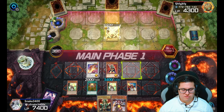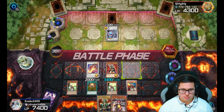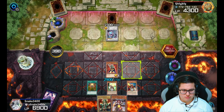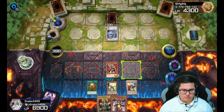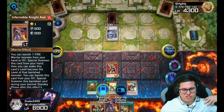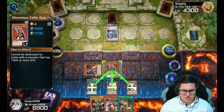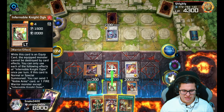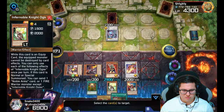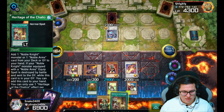Sun Dragon activates his own effect — very nice, brings that out. But this is why we have the other card we banished earlier. We're going to special summon him back — yes sir. Infernal Noble Knight, we're going crazy. That's why this deck is good with the rebuttals — it's hard to take out your Obnoxious, and if you have that lined up, all the better.